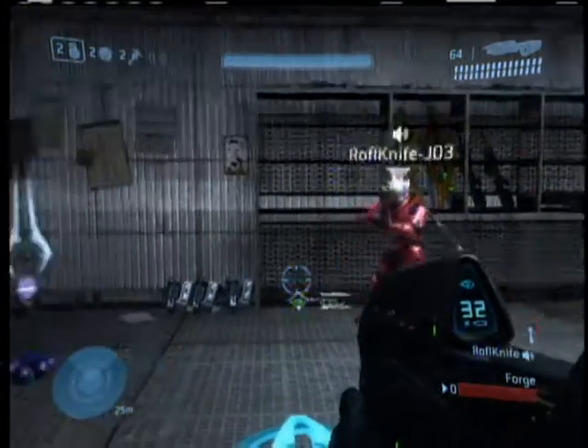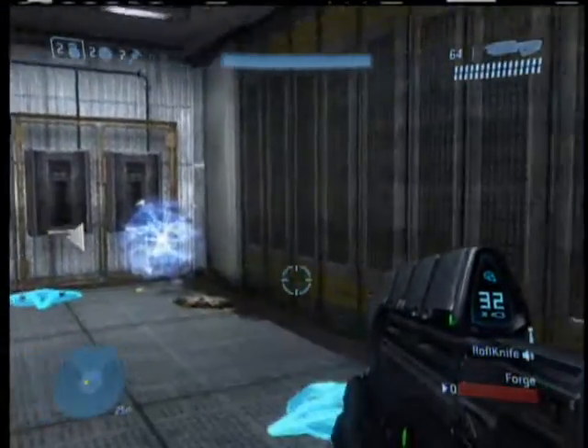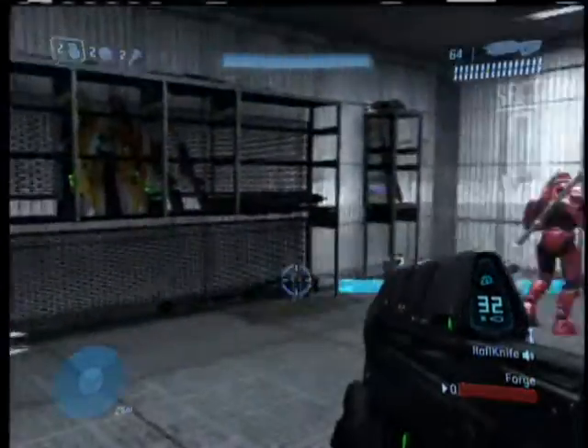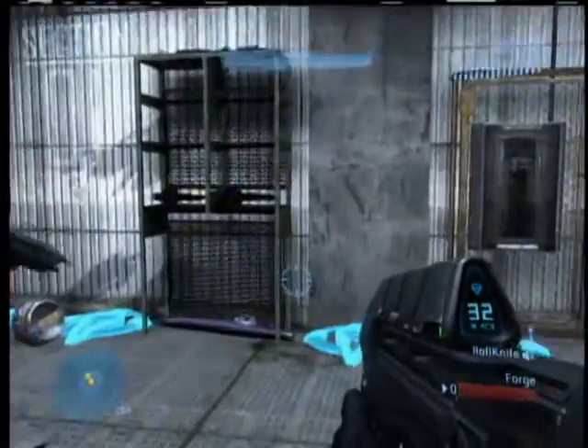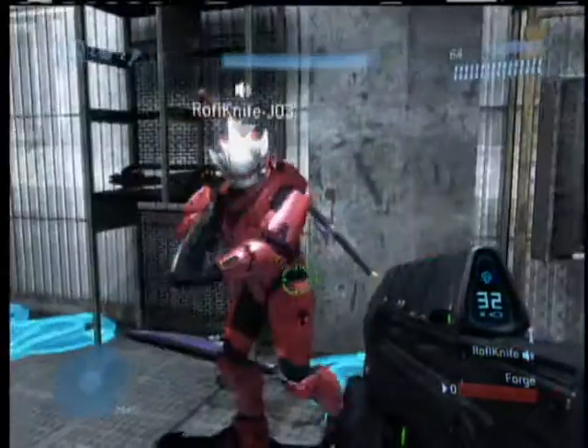We've got all these sorts of weapons and assortments: Spartan lasers, steel rods, guns, sentinel beams, gems, heavy hammers, battle rifles, Spartan lasers, carbines, power drains, needlers, beam rifles, maulers, battle rifles, invisibility.